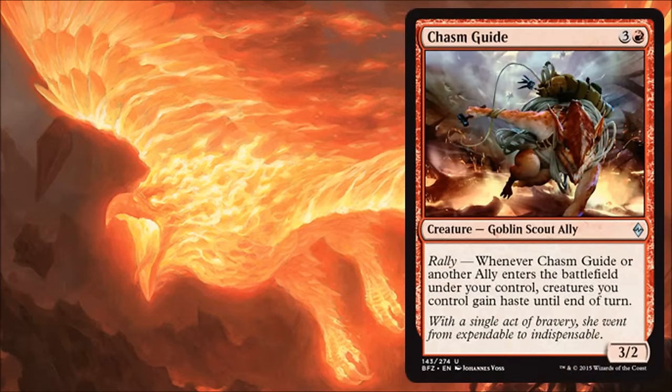Next is Chasm Guide, our first Rally ally in red. There are a few of these, and they're not quite as good as probably the ones we saw in white, but they're decent. This one gives all your creatures haste, so if you just cast a large creature and you'd like to attack with it, this is okay. But to be quite honest, there are just so many better allies out there, not just in red but in all the colors basically. I can't see myself running this one unless I'm desperate just to get another ally to trigger the Rally effect. For the most part, I'm probably going to skip this particular ally.